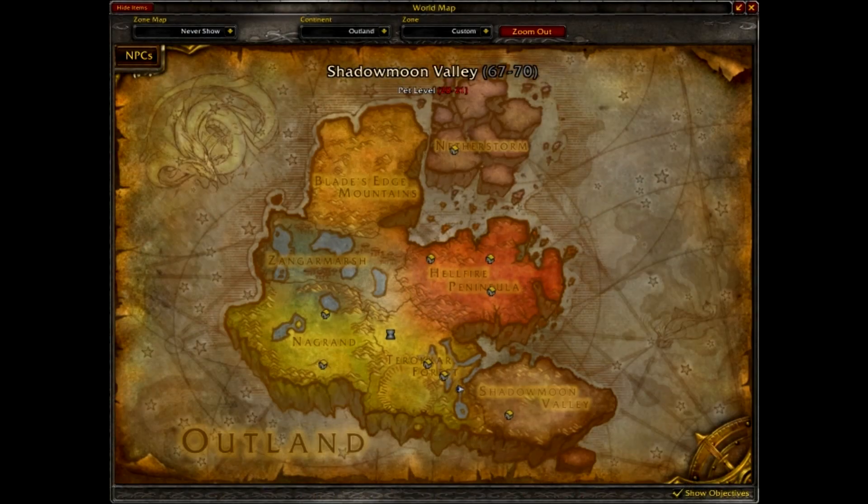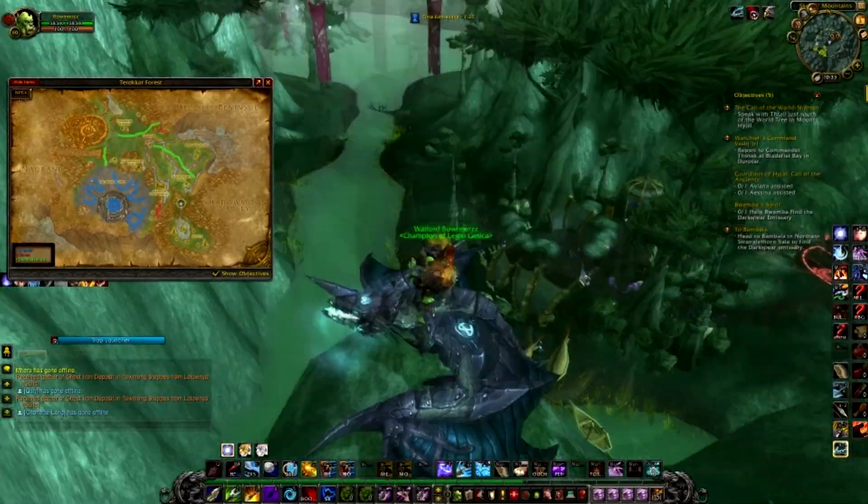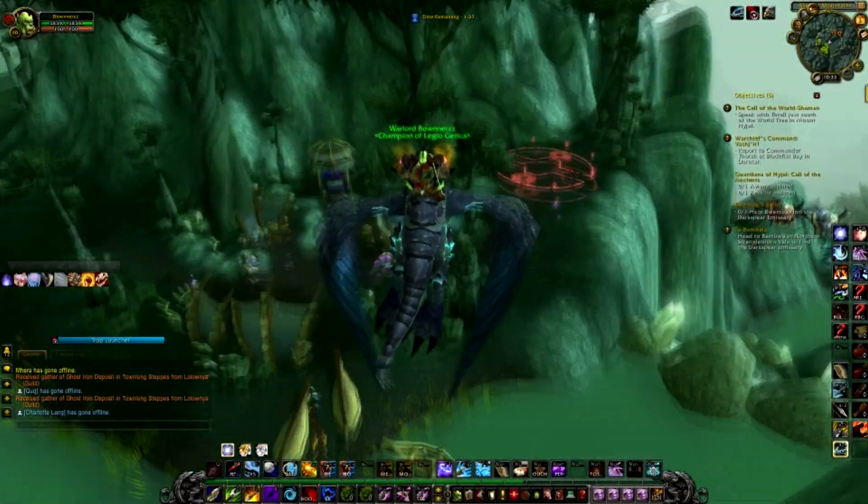You want to go to Outland and go to the Terokkar Forest. Just beneath the Allerian Stronghold there'll be a little lake — where the arrow is, that's the encampment you want to go to. And this is what the encampment looks like.